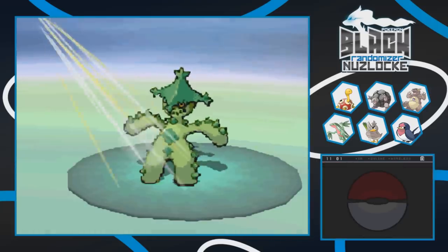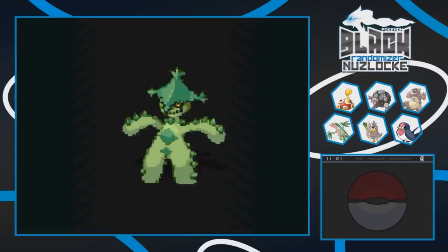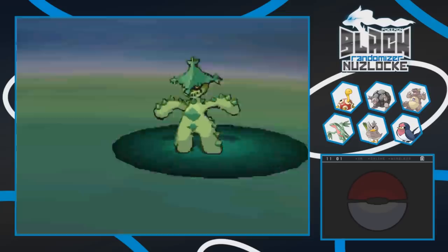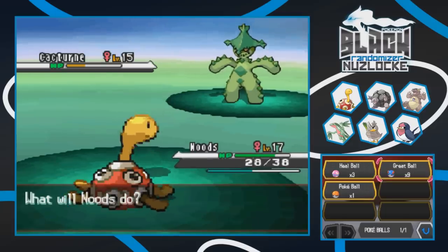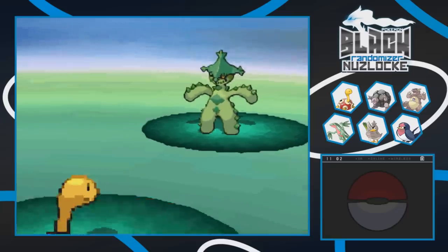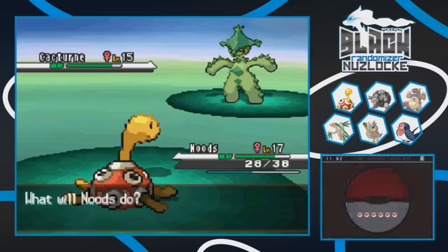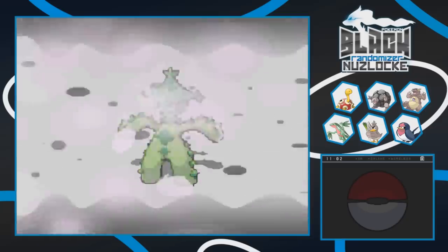Cacturn also has Morning Sun, which is going to make it annoying as hell to wear down. Nudes can't do much damage but at least it goes for Sleep Talk while asleep. Blizzard would do too much. Let's just throw a Great Ball - we have nine of them. We're planning to get rid of Farfetch'd for Cacturn anyway. Unfortunately Morning Sun keeps healing it back up. Multiple ball attempts fail - it Morning Suns again and again. Frustrating as hell, I just want to catch this thing.